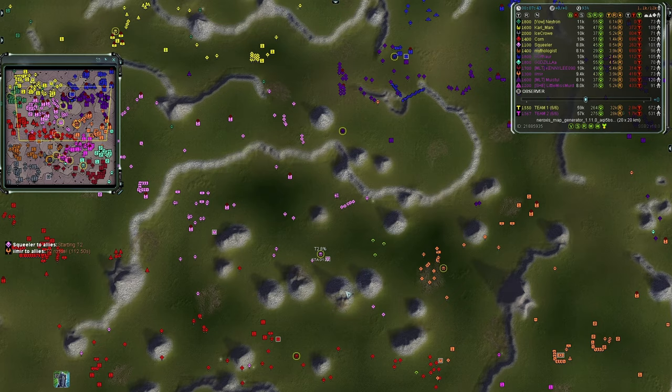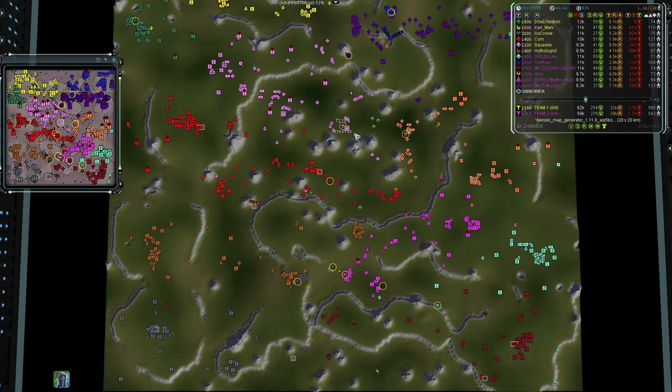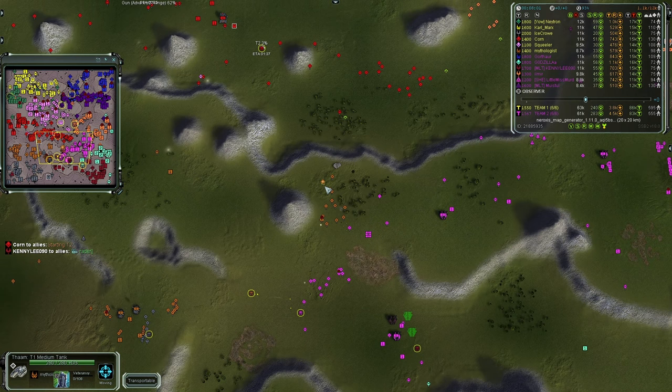T2 is coming online for Squealer in the middle of the map — not the best position but he has some early enemy detection coverage. We do see units outbound from Team One's Mythologist — they went north but now have to convert back south against Little Miss Murder who is pushing against Mythologist.